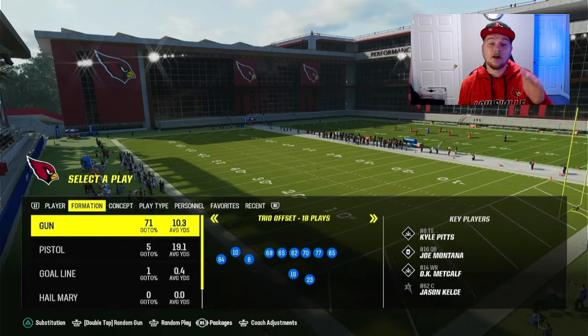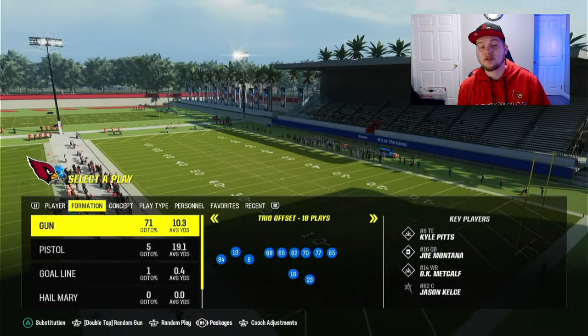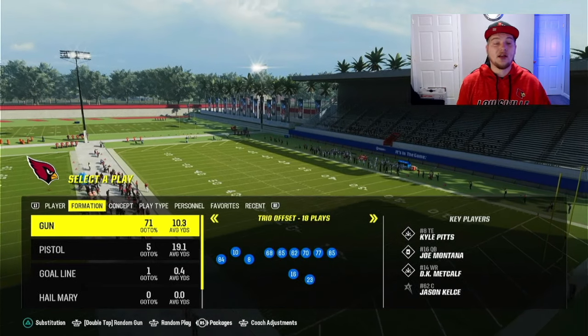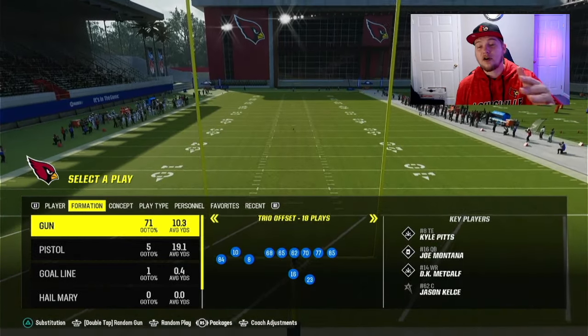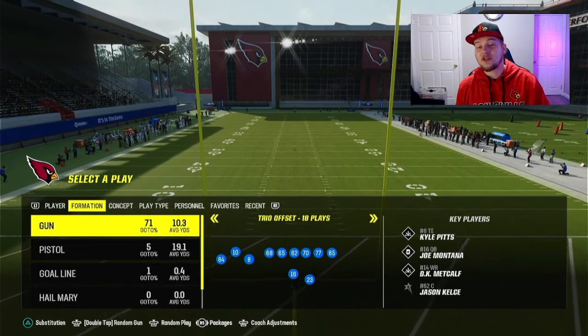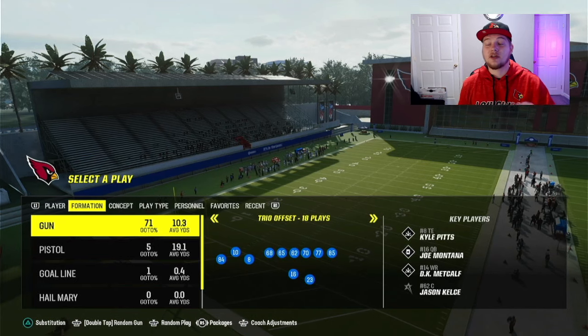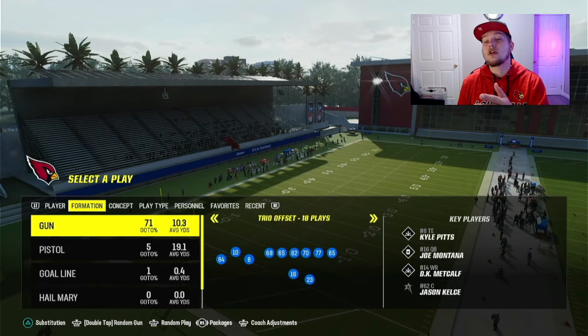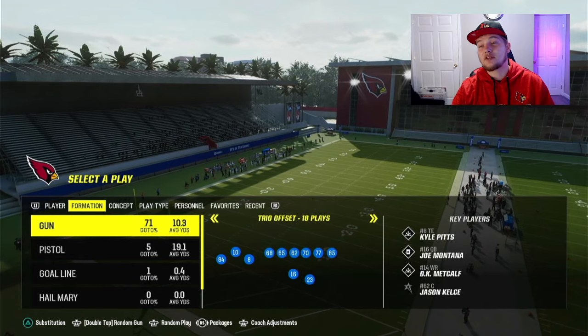We are in the spread offensive playbook, also known as pass balance if you are in Madden Ultimate Team. What we're going to be going over today is the formation Trio Offset. I was going to make this a single part video between Trio Offset and Trio Offset Week, but I decided to put them in two separate videos because I didn't want this video to be an hour-plus long. Let's hop right into Trio Offset and see how good it looks.